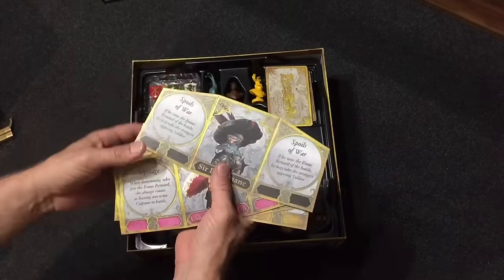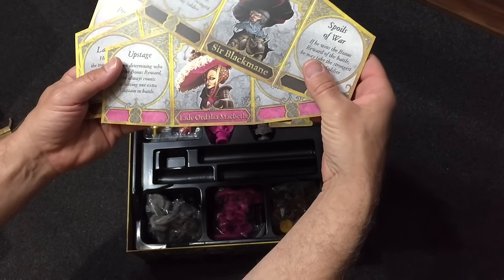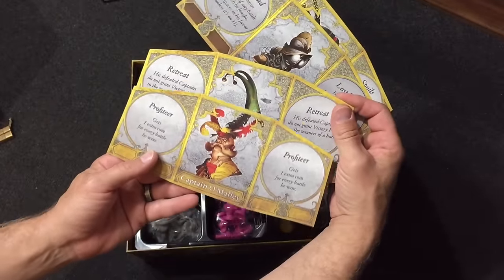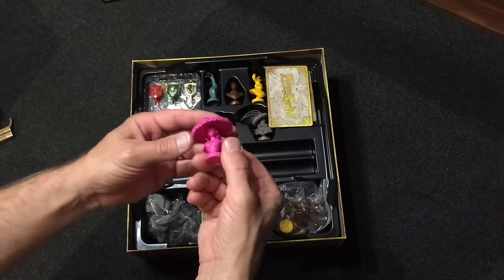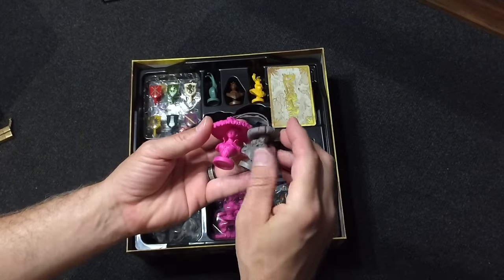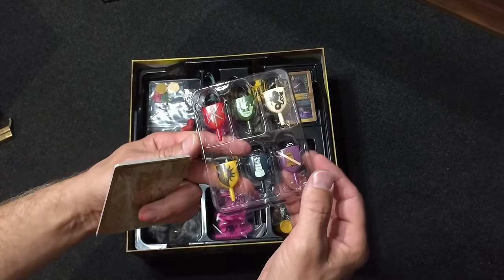We've got five different player shields for each of the characters — sort of Black May, Lady Dahlia, Macbeth, Nameless, Conquer, and so on. Each one has their own special ability, which is kind of cool. Each player also has their own busts for the worker placement pawns — everybody's different. That's pretty cool. Five different colors, and it looks like they have their family crests also.